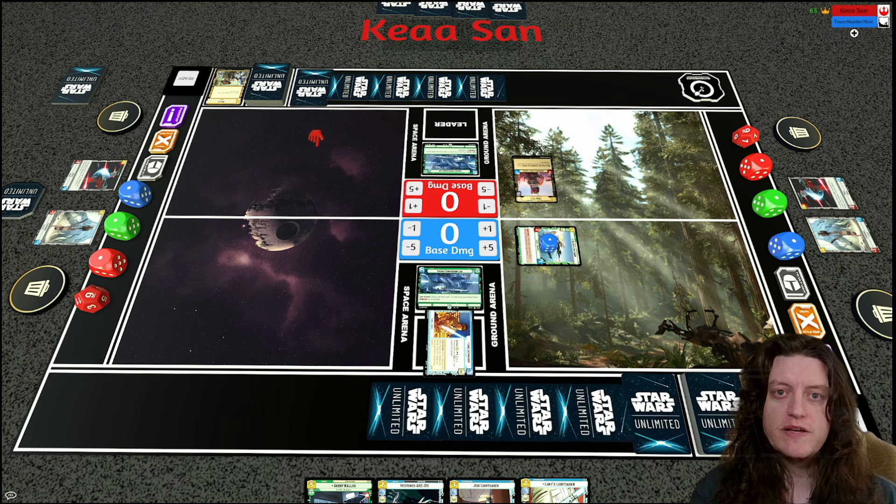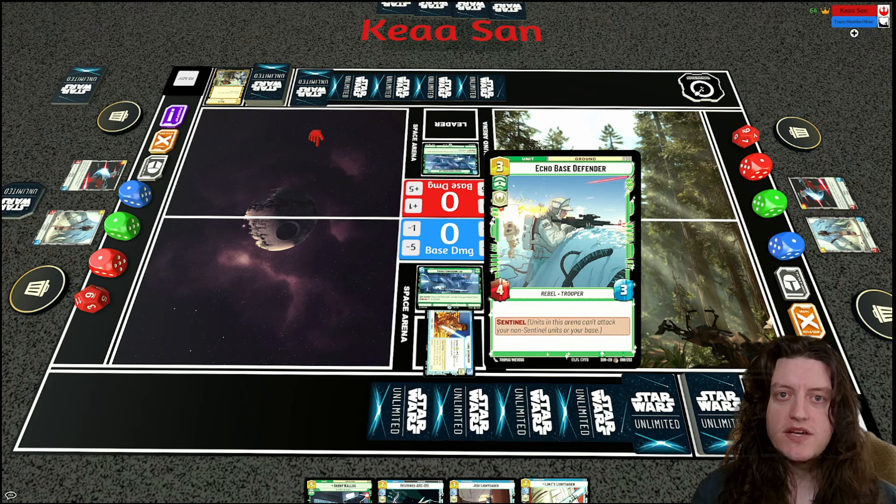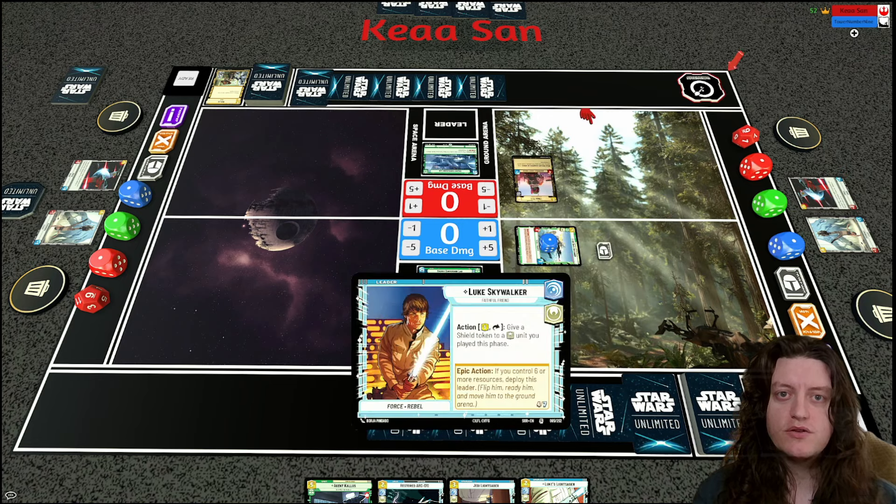Echo Base Defender is deployed as a 4/3 Sentinel. My opponent deploys Boba, but the shield from Luke means if Boba attacks into the defender, he takes four damage without killing it, and then is in an easy position to be defeated next turn.